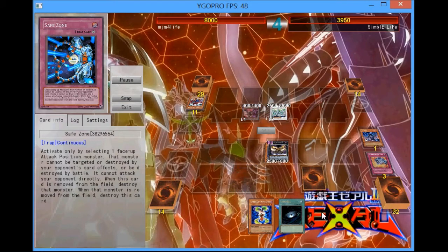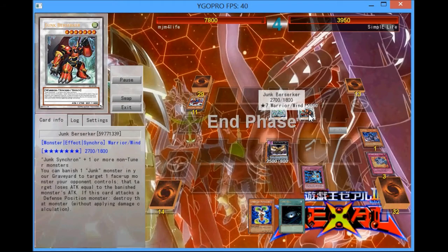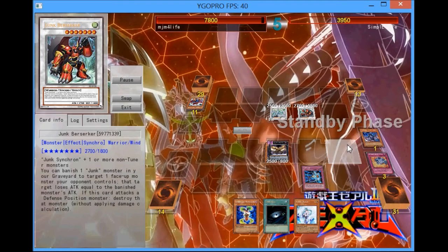He's actually going to draw into a Space Tycoon off of the Tuning word draw, which is the color area, so now he's going to go for Junk Berserker. Then he's going to attempt to attack my Key Beetle, but I do have the Save Zone, as I said.